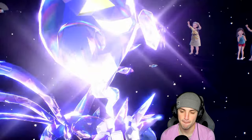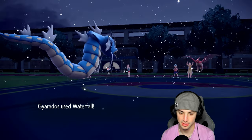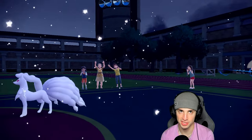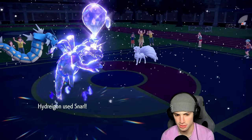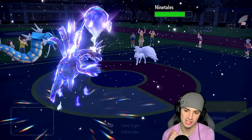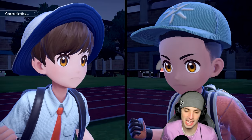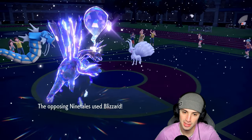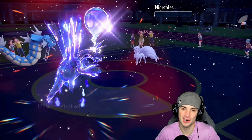Hit that Tera button — Hydreigon Terastallizes. Waterfall launches, bye bye Talonflame! That pretty much wraps up the game. Moonblast into this slot — totally fine, they don't have Freeze Dry. Ninetales drops a Special Attack from Snarl. Now I can use a nice Waterfall and rip a Heat Wave. Thanks for playing — 3-0 perfect record! Waterfall finishes it off. Heat Wave to back it up, don't Blizzard double freeze me. Heat Wave lands. Thanks for playing — 3-0 perfect record for today's video!